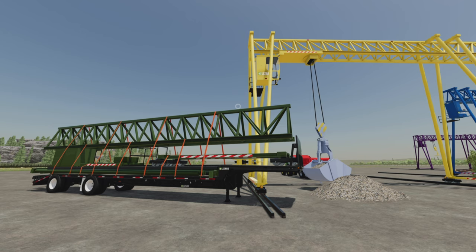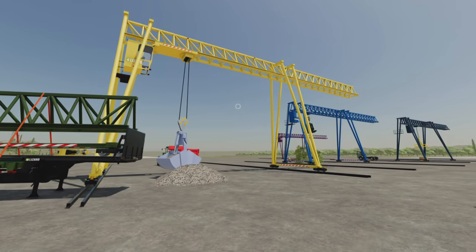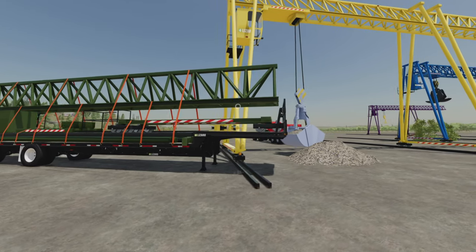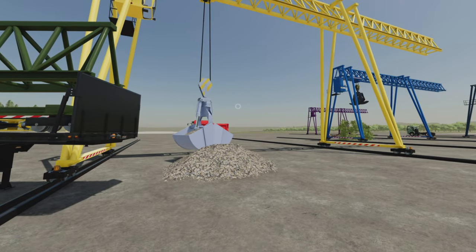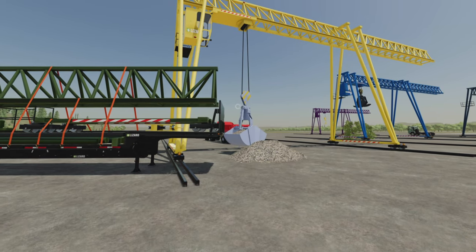Changelog 1200: four new configurations, improved stability of the crane, added interior details, added new lights, added log grab specialization, new work camera, and fixed some other issues. So we're going to take a look at it. I have each configuration set up here, and I found a couple of quirks you might need to know about, but nothing game breaking.